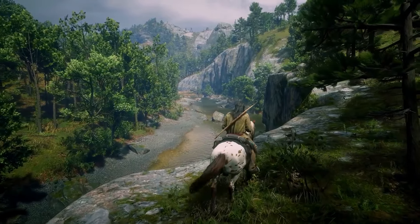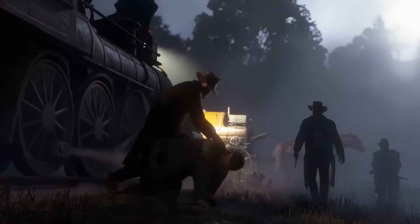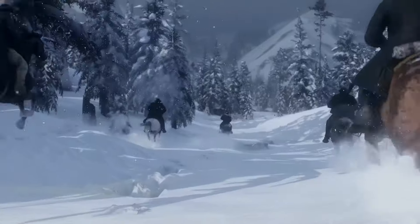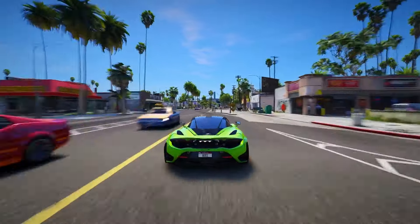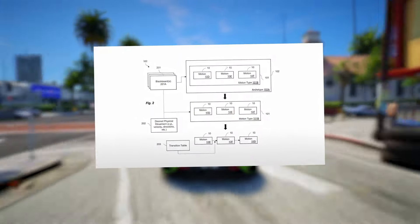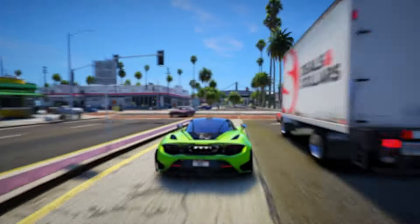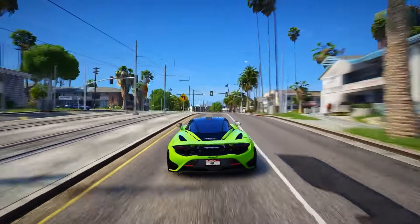Feature 13: Confirmed items in GTA 6 include spear guns, bolt-action sniper rifles, and a bunch of golf clubs — wedges, irons, drivers. Players can use a crowbar to open containers and grab valuable stuff. There are also smoke grenades, flashbangs, golf balls, and tracker jammers to dodge the cops. Snatching fancy cars might need special tools like the immobilizer bypass.